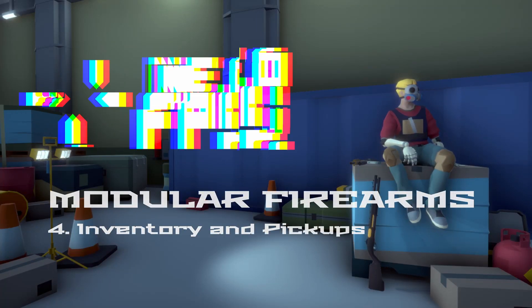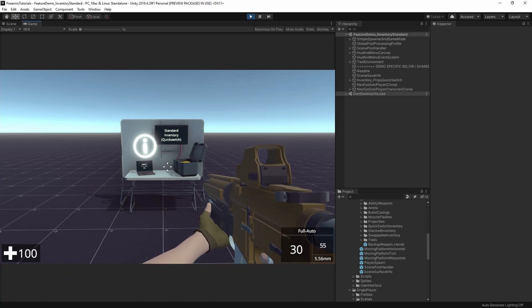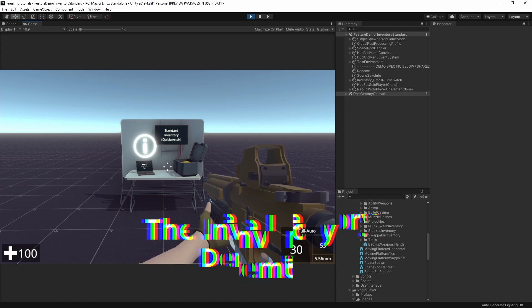Hey everyone, I'm Chris and welcome to another video in the NeoFPS Modular Firearms series. In this video we're going to be having a look at the inventory system in NeoFPS — the different options available to you, along with adding items to your character for when you spawn, inventory IDs in the database, and pickups and drops, so picking up things like ammunition and dropping your current weapon from your hands.